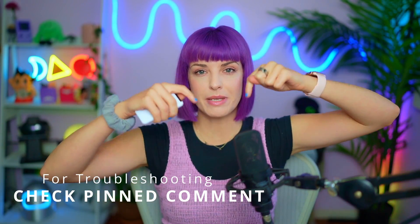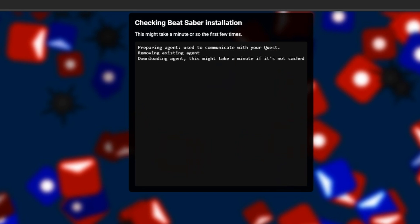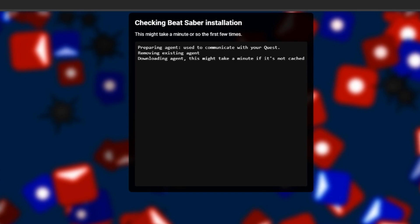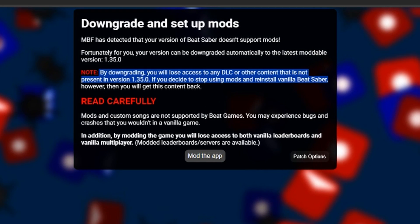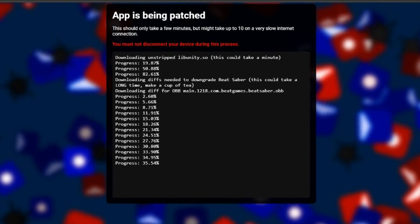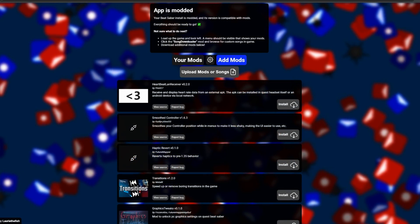If you have multiple accounts set up on your Quest it can cause issues, so you may need to disable multiple accounts. Also, a pattern unlock can cause issues too. If you're having any troubles, check the pinned comment below — I'll leave the most updated information there. I'll also link the Beat Saber Modding Group Discord, which is the best place for troubleshooting help. Once you've allowed USB debugging, it will check that you own Beat Saber and have it installed, then give you info about downgrading. If you agree, select 'Mod the app.' This takes quite a while so don't unplug the cable and wait patiently. Once complete, you'll see a page that says 'App is modded' — it's all done.